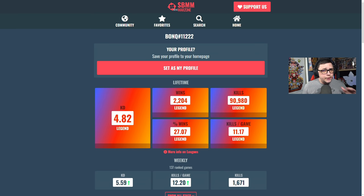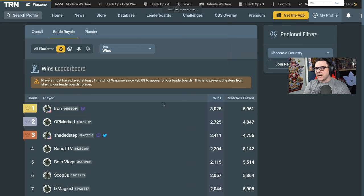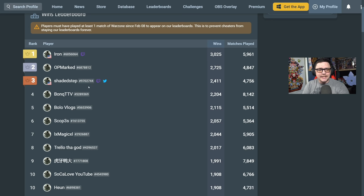Pretty straightforward — you can see his weekly, he's played 137 matches and his KD, kills per game, and overall kills are pretty high. Here's what I was talking about with the win leaderboards. If we sort this by overall Activision accounts, you can see that Iron is number one, OP Mark, Shaded Step — which we've all talked about — and then we have Bonk at fourth.